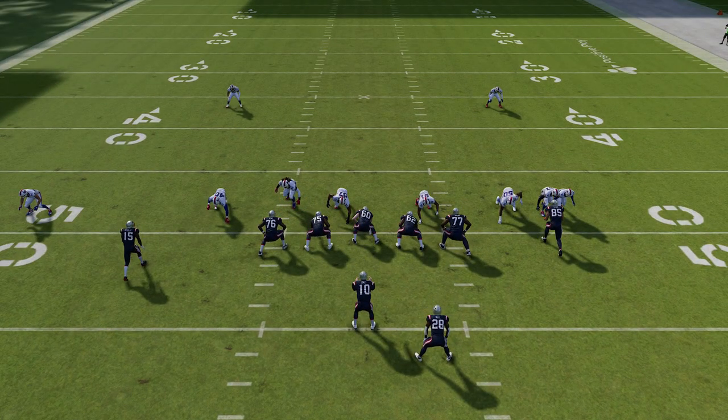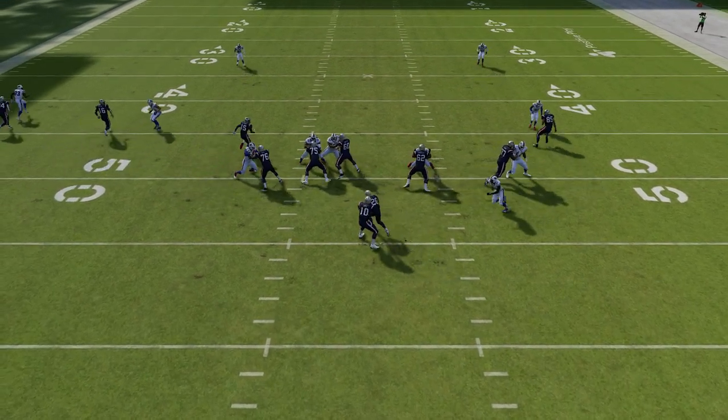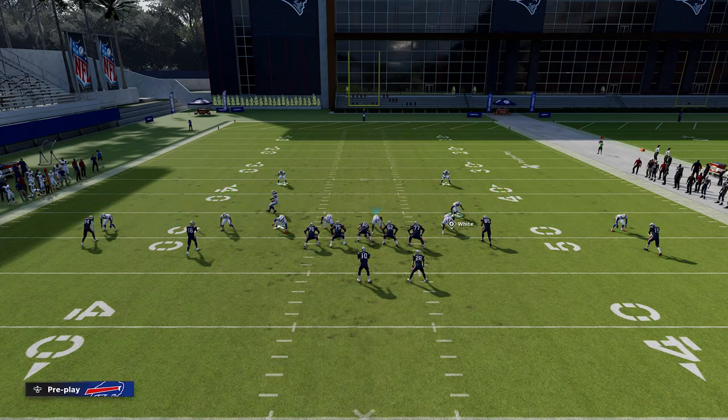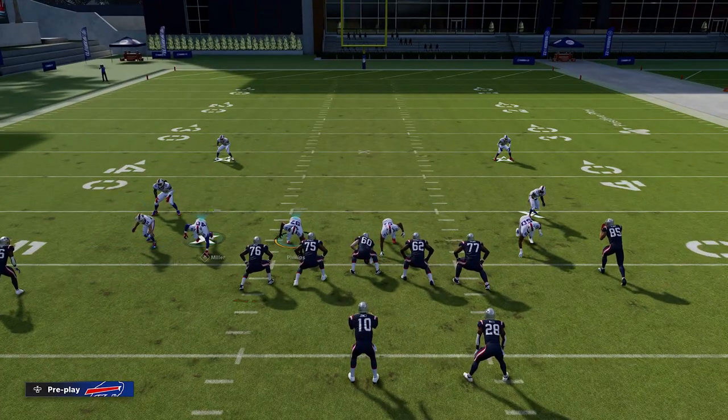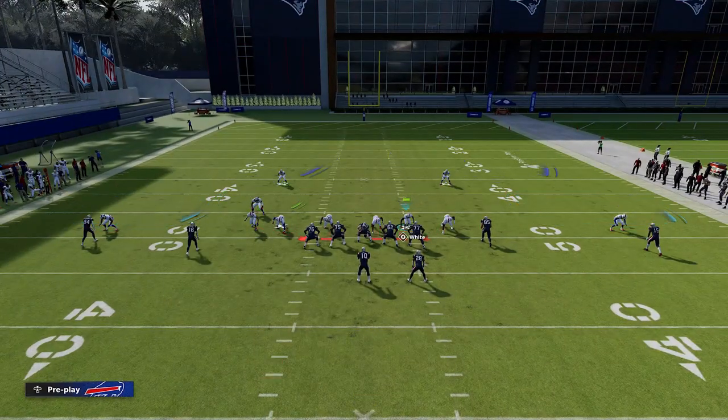My biggest concern about this blitz is whether I have enough speed at the cornerback position. You can get pressure if the running back is on a pass pattern or play action — nothing really stops the pick of this cornerback; he gets in instantly and is in the quarterback's ear before the running back can even turn around. Speed is the most important thing, more important than which side the cornerback comes from, but it's still best to have him coming off the opposite side of the running back. The closer he is to the line of scrimmage, the better the cornerback blitz comes off the edge.